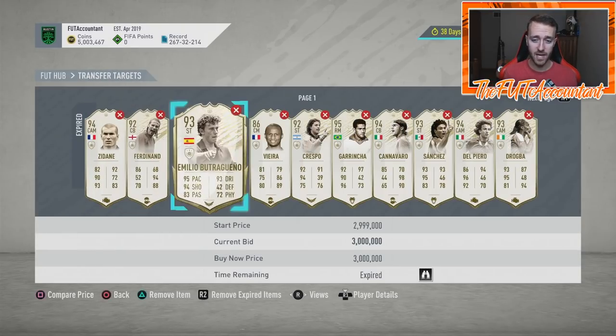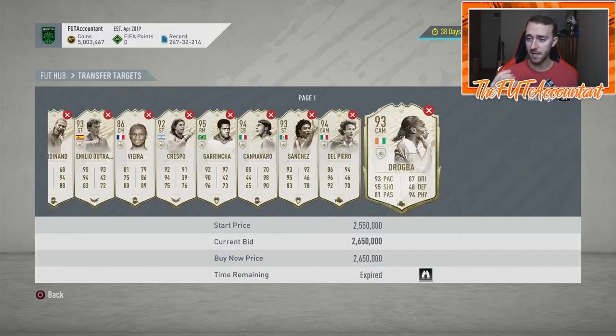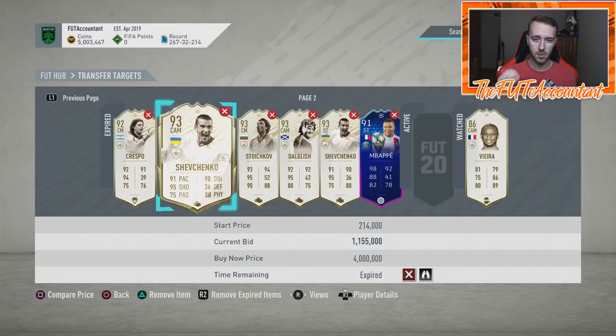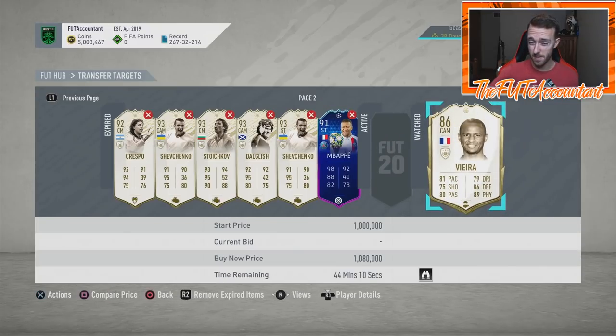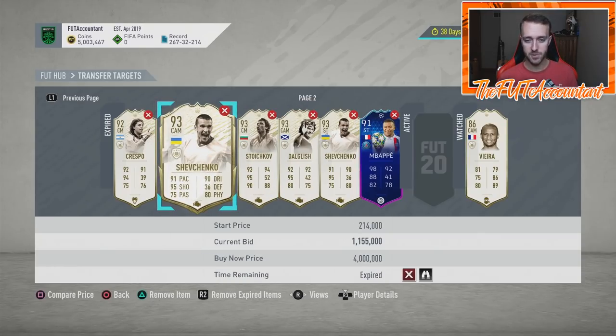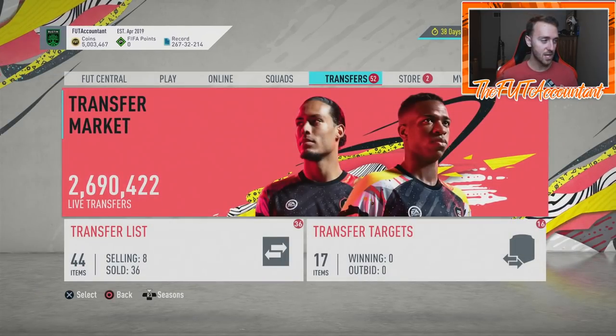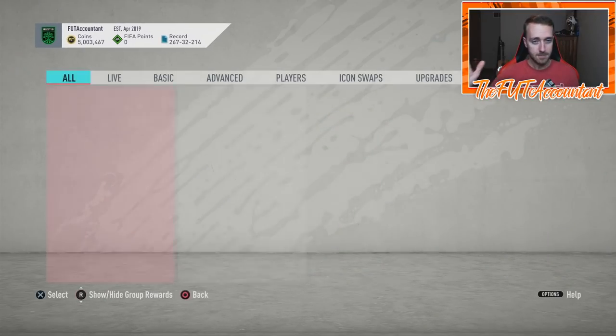Futbin is your friend with all these cards, but realize it doesn't tell you the whole story. Learning a card's price takes time — watch it over a day or two, add them to your watch list and transfer targets. You can tell I'm learning cards every single day, looking at prices, adding open bids like this Vieira. If I can snag that for a million, I can probably sell it for around 1.07 million and make about 20k profit.